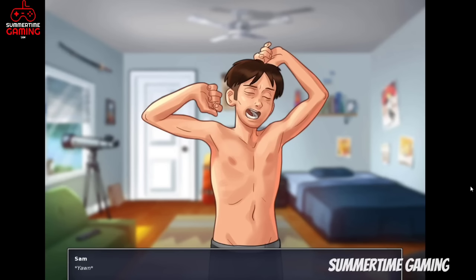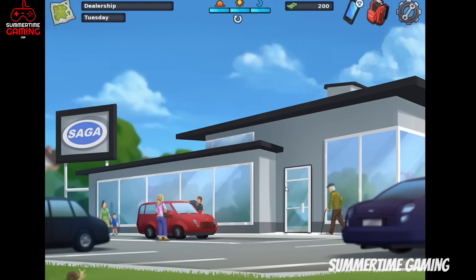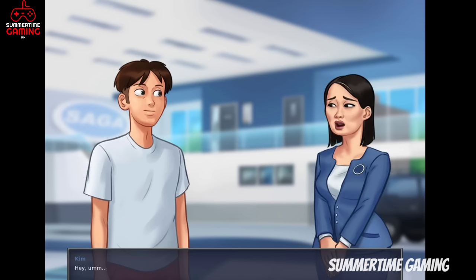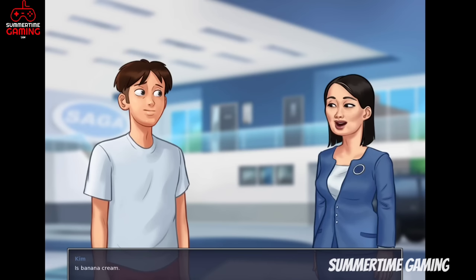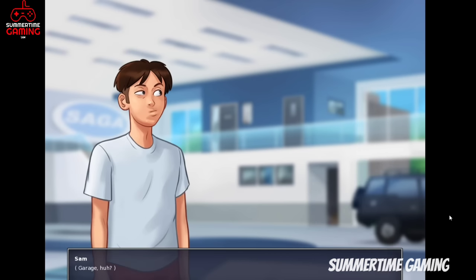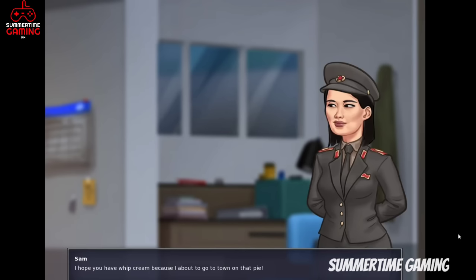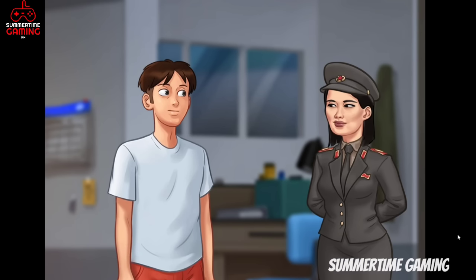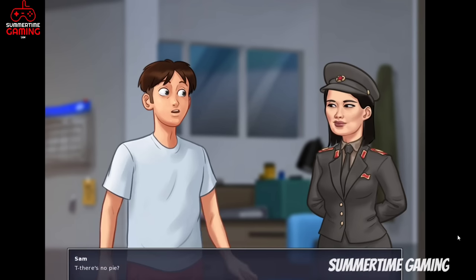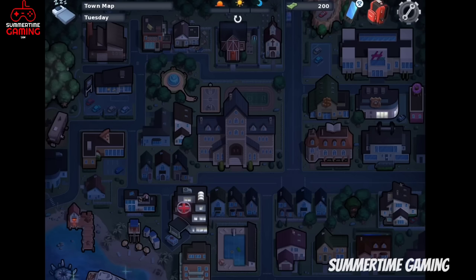Next day, go back to the dealership shop. Once you go inside you will see Kim — she says sorry and says she will not do stupid things like her family. Click on the second option 'did you say banana cream'. After that she tells you to come to the garage. Go inside the garage where you can see a new event, new costume, and a new scene with Kim. After having fun, we see the main character in a dustbin.